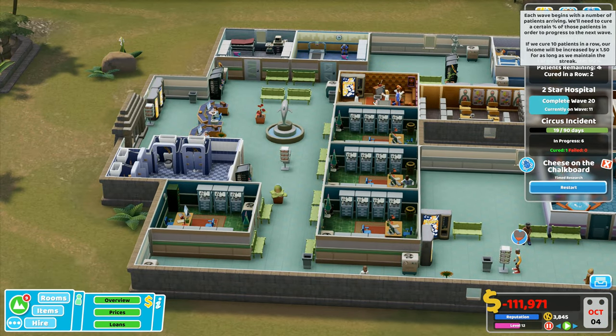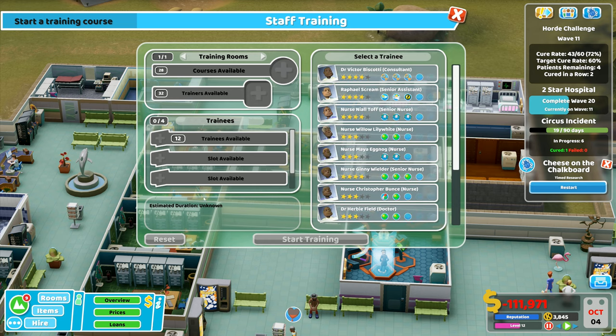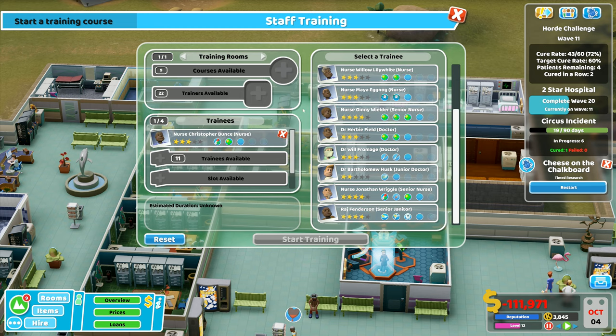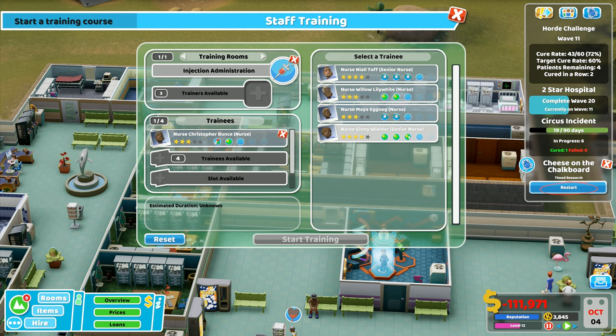Only four patients remaining; two trainees are still going through training. I can now do psychiatry level four, ward management level four, ward management level three, or treatment level four. A doctor with extra treatment or surgery would be good. I could do treatment level two for some nurses for free — actually I should give the injection administration course instead, so let's do that.